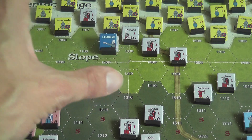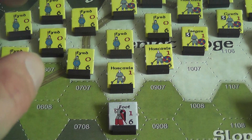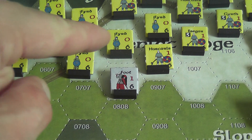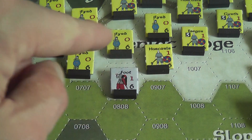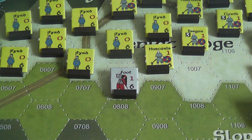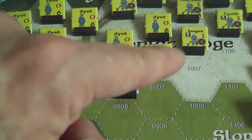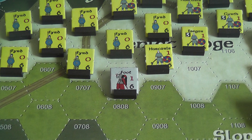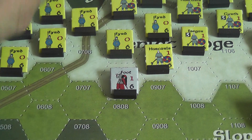If a two-step Saxon unit or a Saxon leader is eliminated, that can cause great psychological distress to adjacent Saxon units. All such units except leaders must pass a rout check. You roll a die for each and need to roll equal to or less than the command value of a leader within 3 hexes. If no such leader is in range, you get a plus one penalty. Pass the check and the unit holds; fail and the unit is removed from the board.